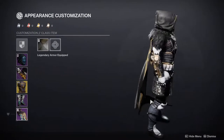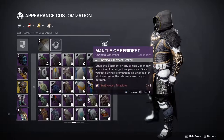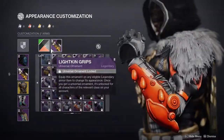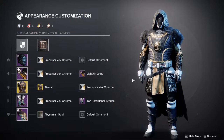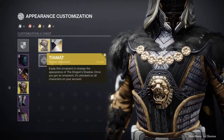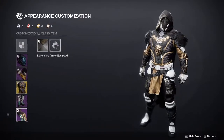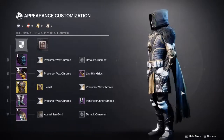Last but not least we have the cloak, which is the Iron Truage Cloak. The cool part — if you wear the Iron Truage Cloak second variant, it actually turns the fur into white, so you could use a white shader instead, which looks really cool. That's pretty much it for the Hunter set. It came together fast — the first thing I thought of was using Tamat, which is the ornament, and the only shader I know that works with it is Precursor Vex Chrome. Then I saw someone use the chest piece with the cloak and immediately started building from there.